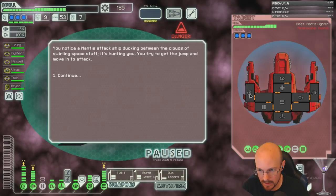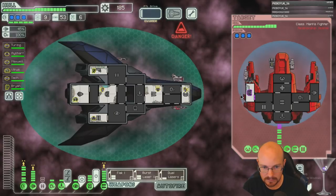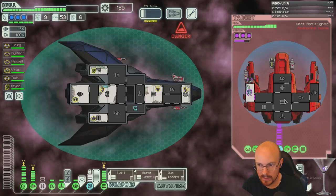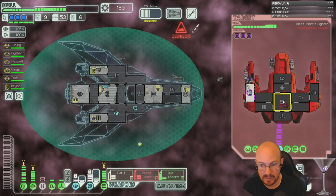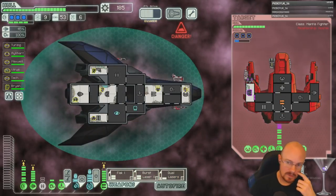He's going to board me — hack his shield to take out his weapons. Cloak the double missiles — that's a great volley to cloak.